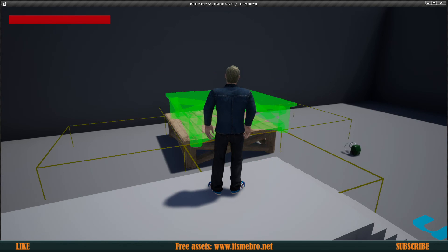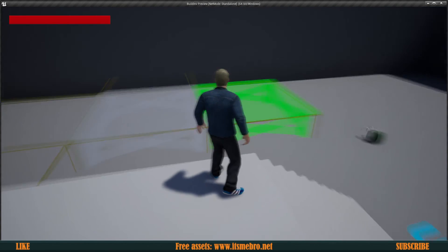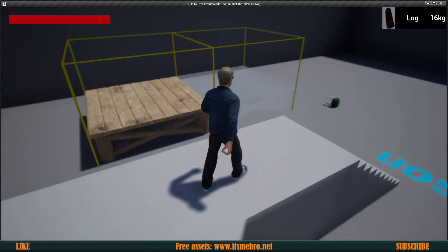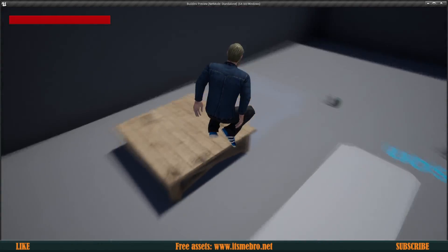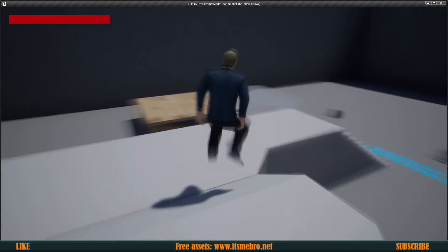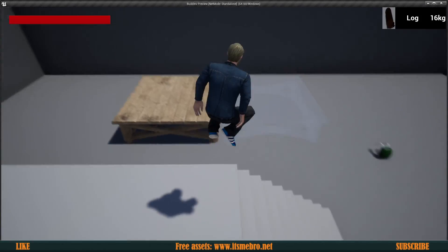That's going to be it for today's episode. As you can see, we now have these collision boxes available while building so players can see where to place the next piece. This will come in quite handy for helping players understand how the building system works. If you have any more suggestions, leave them in the comments or contact me on Discord, and I'll see you in the next one.